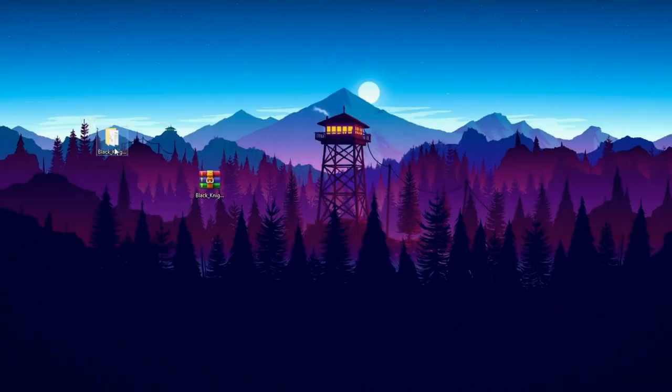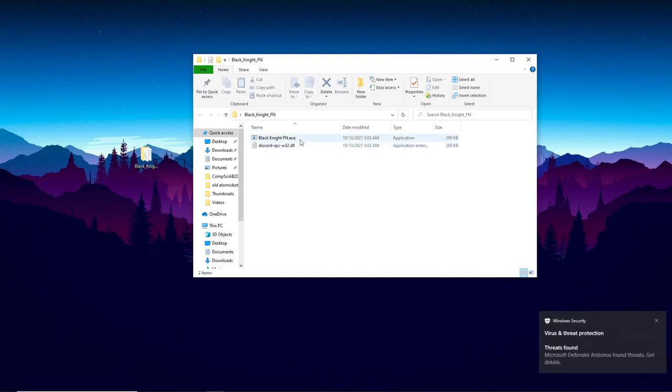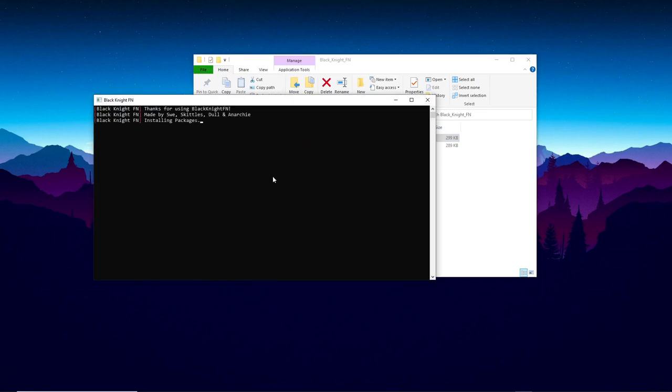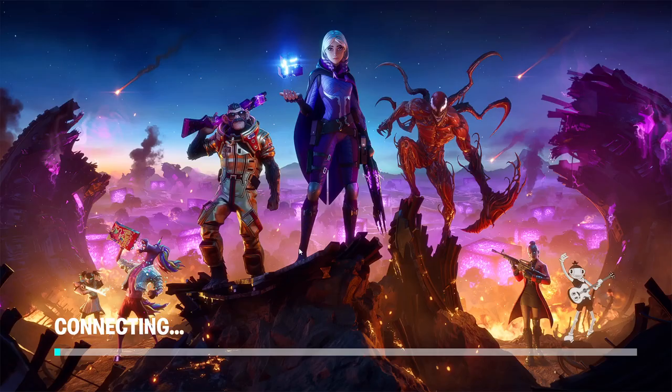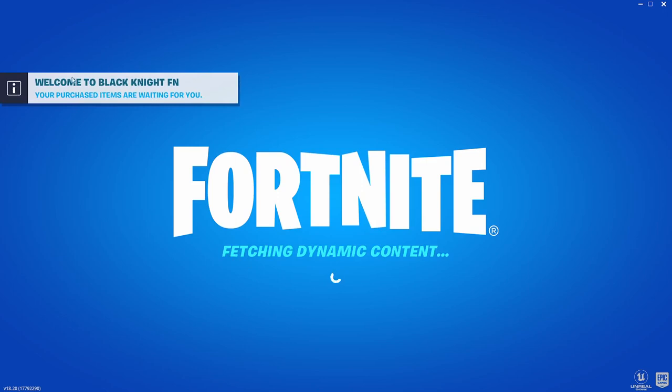Once you've done that, click on it and it should have an exe file. Make sure that your antivirus is turned off if it blocks this — it's not dangerous, just make sure you use this. You'll see mine actually found it. Just click on it and then it'll launch up the Black Knight launcher. You know it's working if it says welcome to Black Knight FN — that means you're doing everything correctly and you're loading into the game.